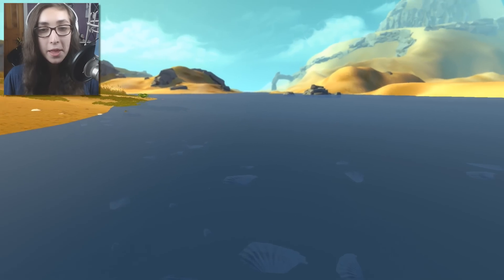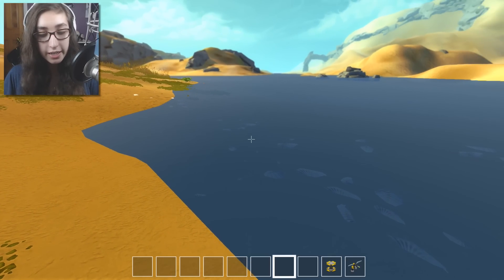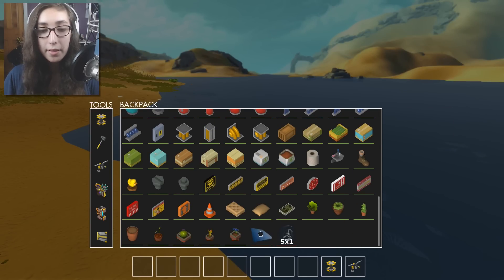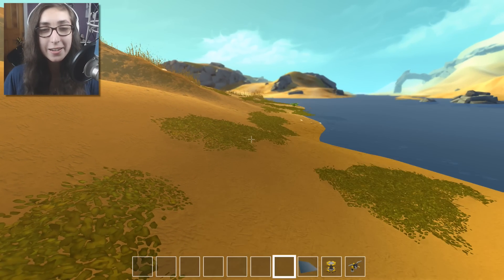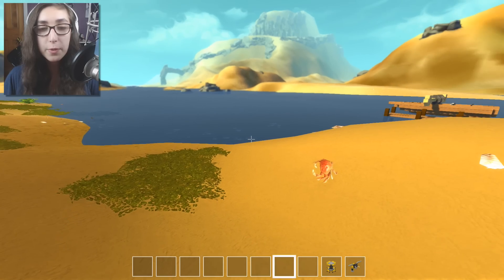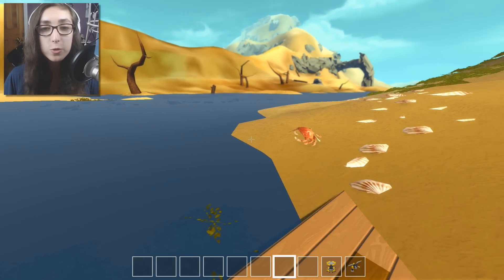It looks super cool. They also added water — it looks great. The water isn't real water so a boat won't actually float on it, but it's one giant water plane block and you can place it at whatever level you want, which I think was such a neat idea.